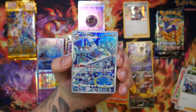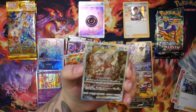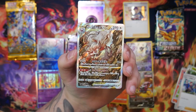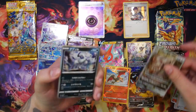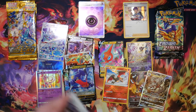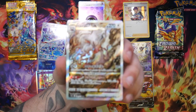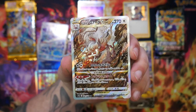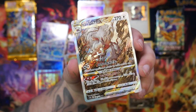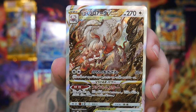Here's the next Art Rare — we're still promised one more after this. It's the Hisuian Zorark V. Nice, I actually needed that for my collection. That is really good. And Cyrus at the back there. This is really cool — I've also pulled this in English before but I do prefer the Japanese version. This is such a cool illustration.